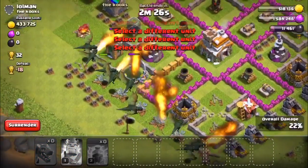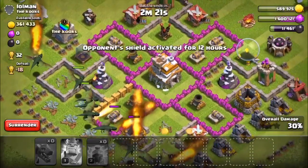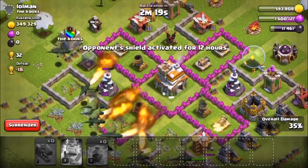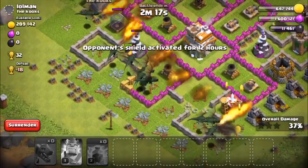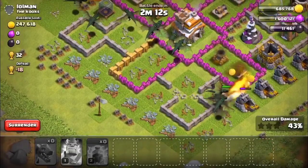So it's called the mass dragon. Basically the point of mass dragon is to break out the air defenses with your lightning spells. I didn't show this in this clip, I'll show you in other clips.